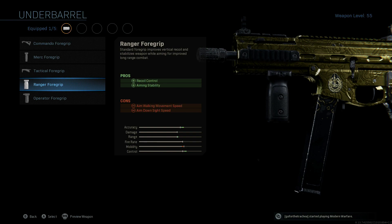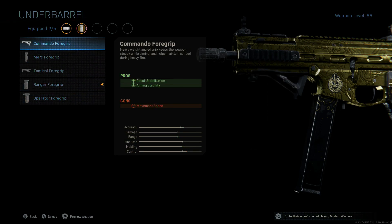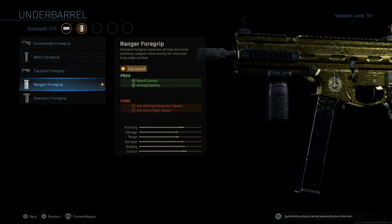Then we're going to go down to underbarrel and throw on the Ranger foregrip. I've cycled through all of them. The Operator foregrip just has no use or purpose. The Commando foregrip and Tactical foregrip weren't nearly as accurate as the Merc or Ranger. But when it came to the Merc and the Ranger, there wasn't a lot of difference I could notice, but it seemed like the Ranger foregrip was slightly better. So that's the one we're going with.